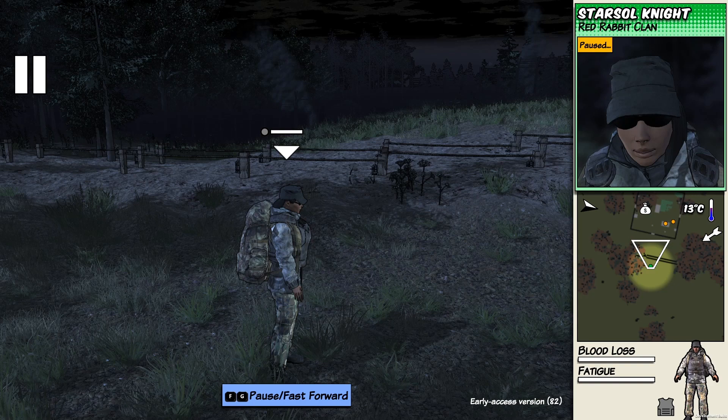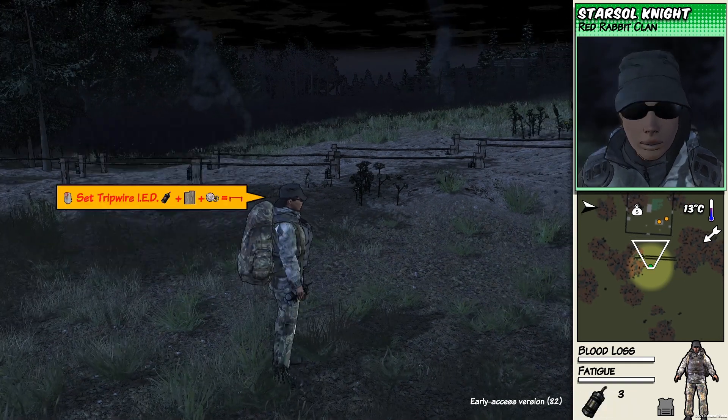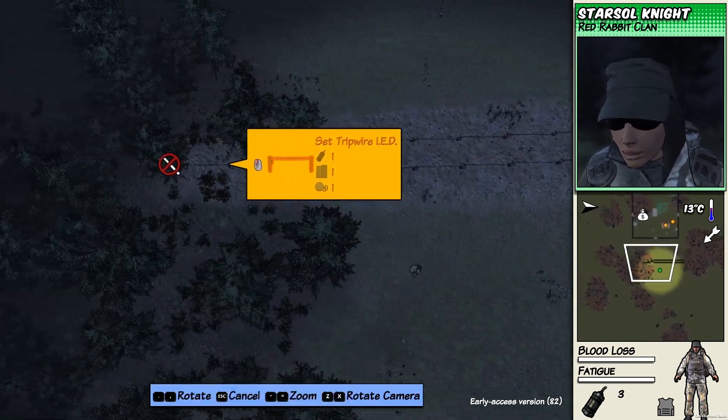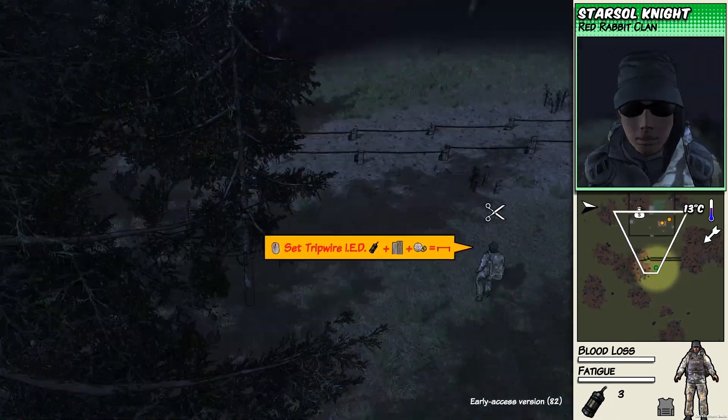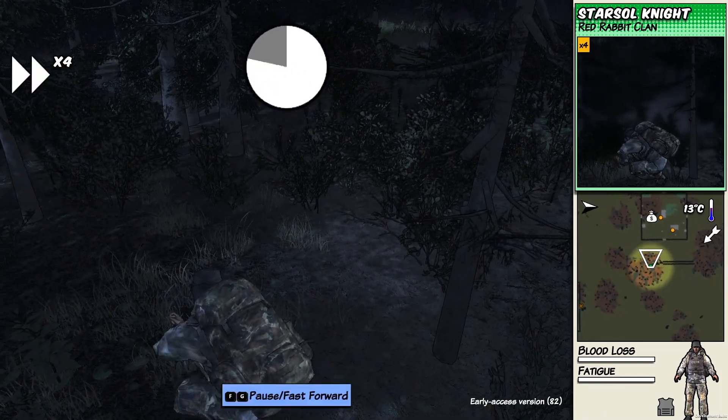In this video we'll be covering how IEDs are useful against raiders and NPCs and see their effectiveness. To create one IED trap you need a pipe bomb, one plank of wood, and one string.